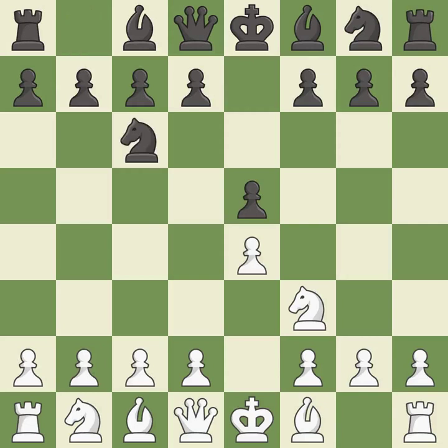Nc6 develops the knight toward the center, protects the pawn on e5, and eyes the d4-square. In the Scotch Game, d4 gains space in the center and attacks the e5-square twice. exd4 opens up the center and is somewhat forced given that white was attacking the pawn twice, and protecting with d6 doesn't work out. Nxd4 recaptures the pawn and centralizes the knight.